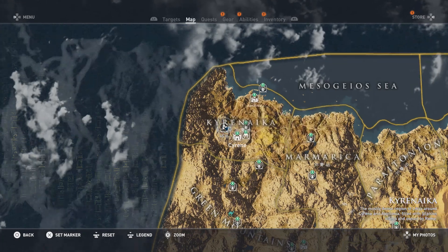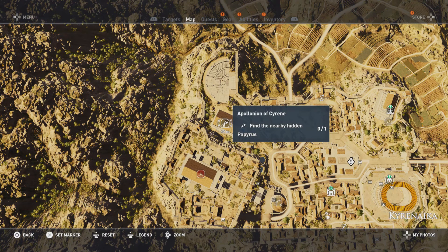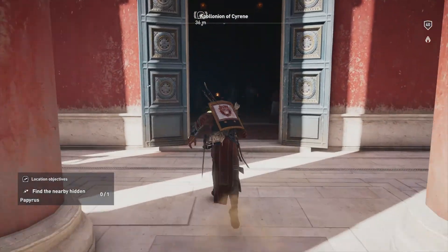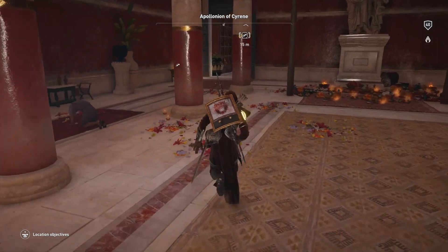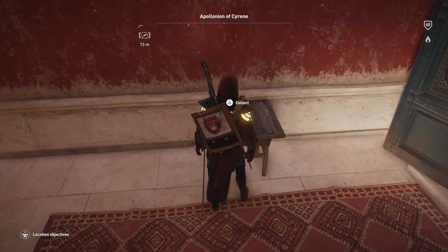G'day gamers, welcome new buddies. I'm gonna be doing a video here in Assassin's Creed Origins — we're gonna check out the papyrus piece and solve the puzzle for the Apollonian of Cyrene, or the dead or alive papyrus piece. You can see we're gonna be starting pretty much right underneath where the marker is, just inside this building, and we're just gonna go over to the left. This one's actually really easy to find as opposed to some of the other ones which are a lot more complicated.